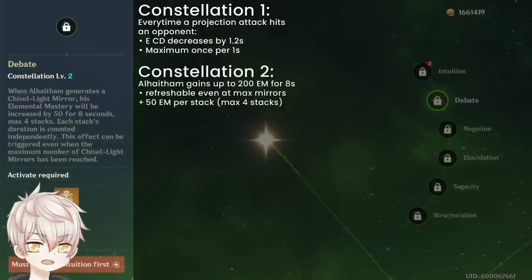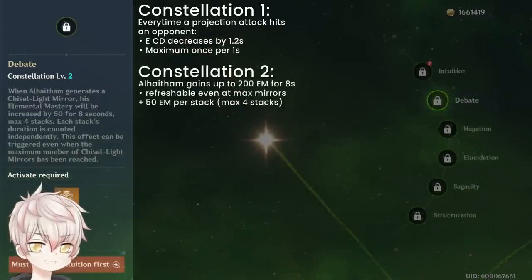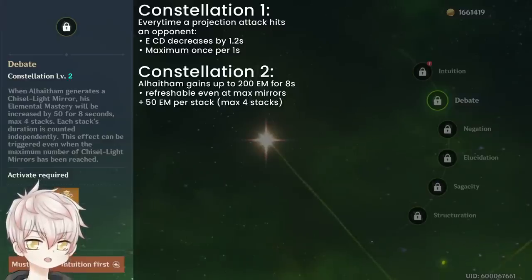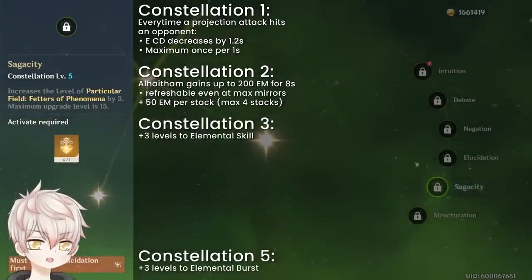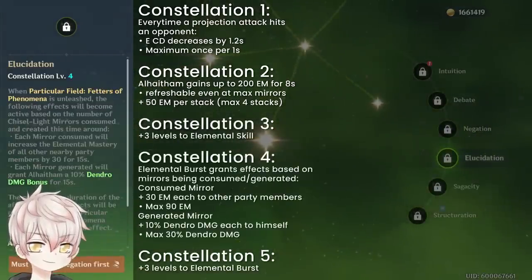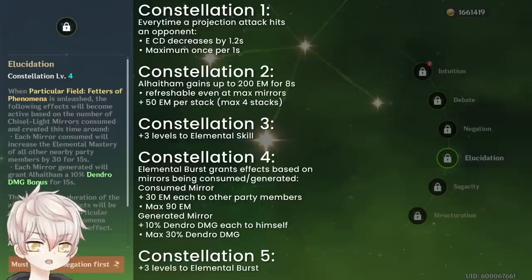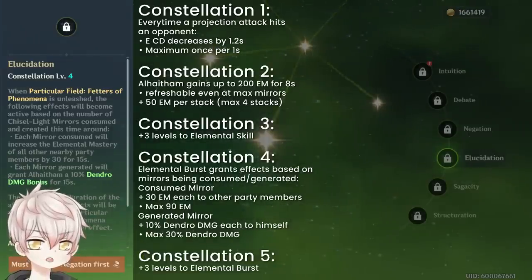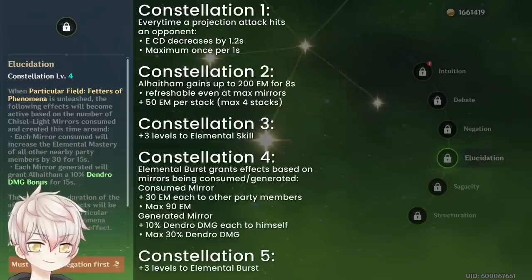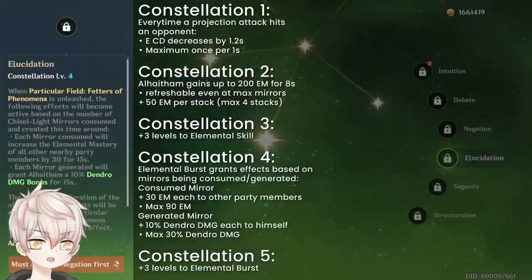C3 and C5 add +2 levels to elemental skill and burst respectively. Constellation 4: his burst grants effects based on mirrors consumed and generated. For every consumed mirror, other party members gain 30 elemental mastery — max 90 if he consumes 3. For every generated mirror, Al-Haitham gains 10% Dendro damage bonus — max 30% if he generates 3 while consuming 0.